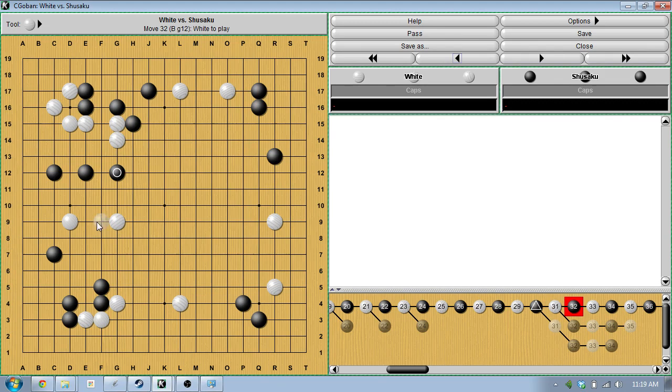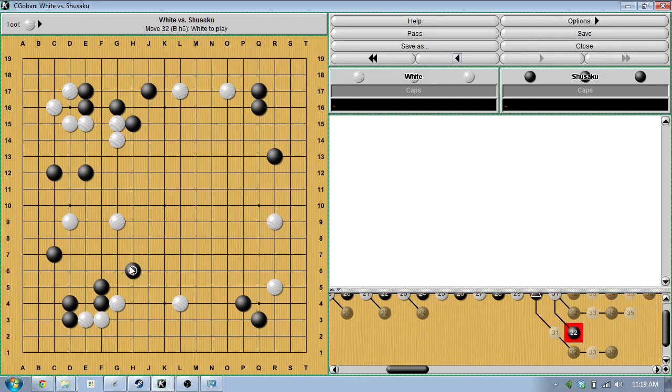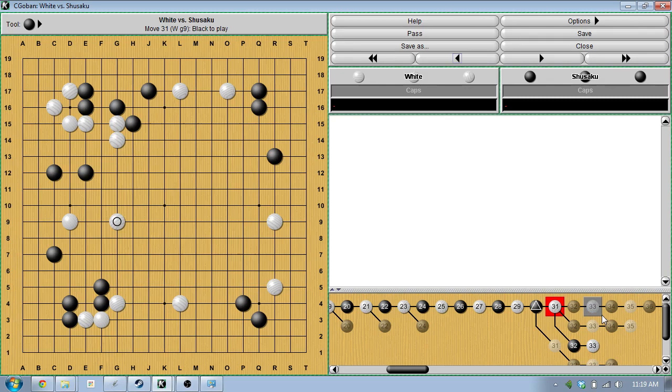Black jumps out to keep the stones separated — we're attacking these stones, so we've got to keep them separated from the stones on top. Connection and separation is a big deal in Go. If you don't know where to play, one thing to look at is just keep the weak stones separated from the strong stones — that's pretty basic and makes it easy to find moves if you think in terms of fundamentals. White pokes a couple times to get a little bit of shape and then caps these stones — white strengthens the weak stones and then caps to attack.